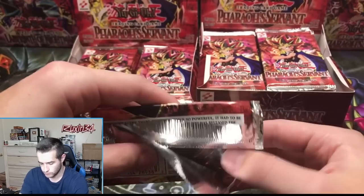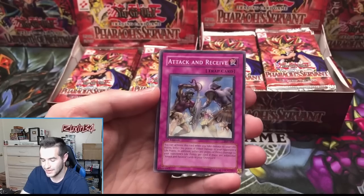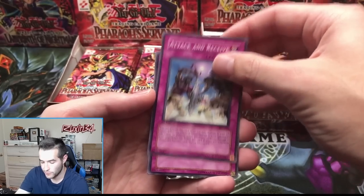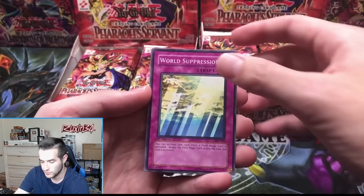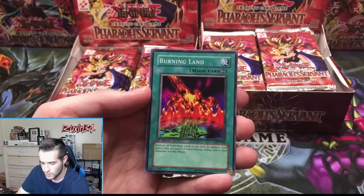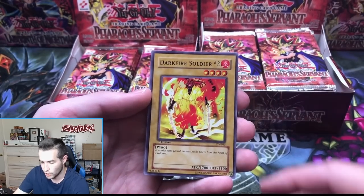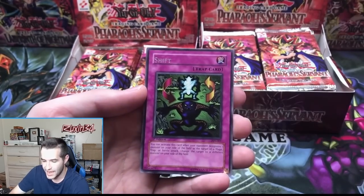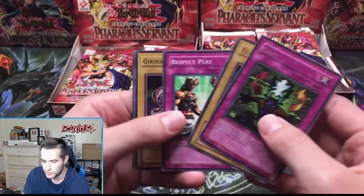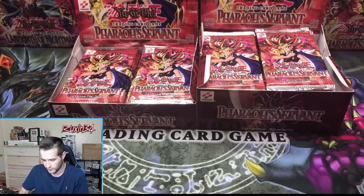Next pack — the Genzo hobby pack. We've got Attack and Receive right off the bat, a World Suppression, Burning Land. I'm going to be looking out for some short prints today. Gezi was sending me some of the list. Dark Fire Soldier and a Shift. We have a rare — Flame Champion, Karuchin, Kuagata, and Sold the Forgotten. I don't think any of those are short prints.